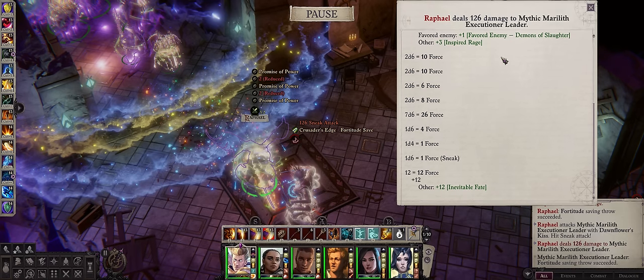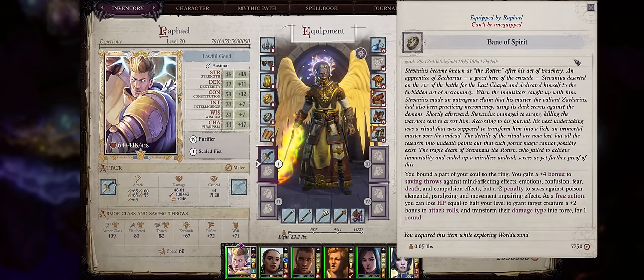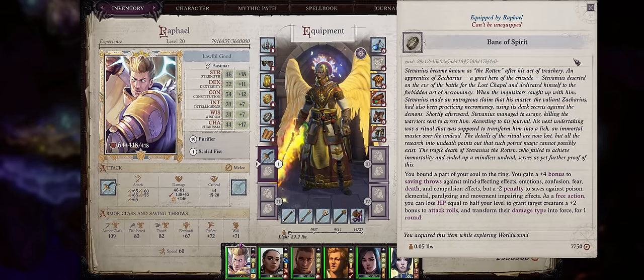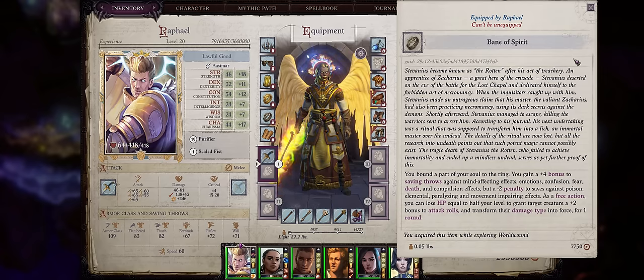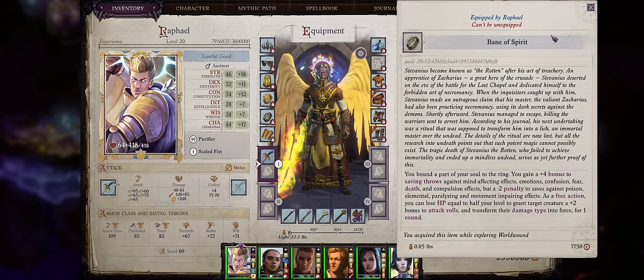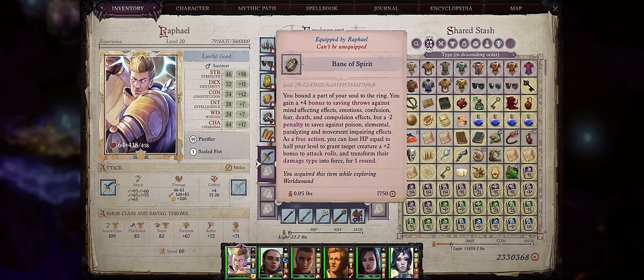All of your damage, no matter what type it was before — no matter if it's a secondary effect — everything will be fully converted into force: irresistible. The Bane of Spirit ring comes from a crusade relic, the Phylactery of Stevanus the Rotem. You can find it even as early as chapter 2, but you can only turn it into the actual usable ring at chapter 3. If you are wondering about crusade relics and how to do it, I already have a guide completely focused on them. Get this ring as early as you can and keep it forever on your characters.